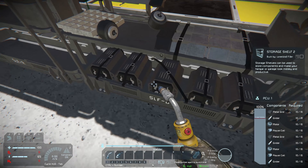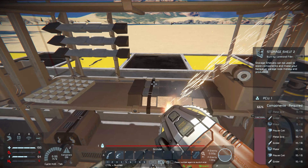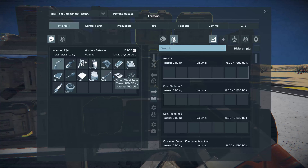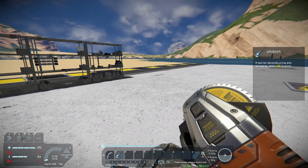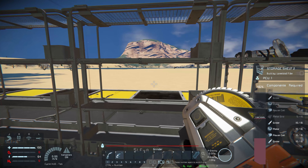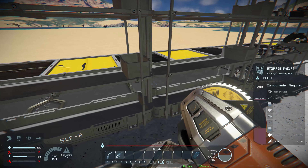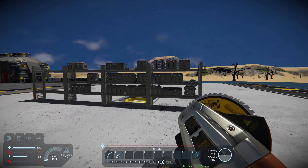I also noticed the battery cells — grinding those down will give me the resources back. Let me go ahead and grind this down. My inventory is full, so let me put the scrap metal away. Now let's grind down those batteries. They gave me the batteries back, so that's a cool idea, but I still think it's a little bit stupid.